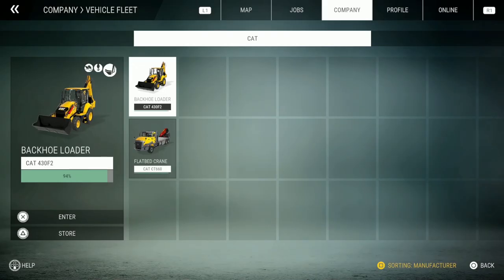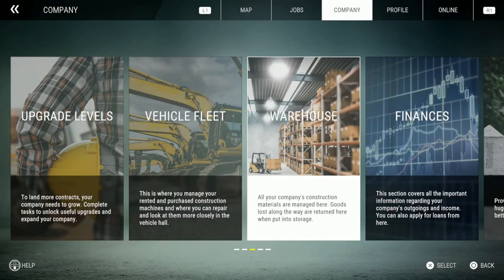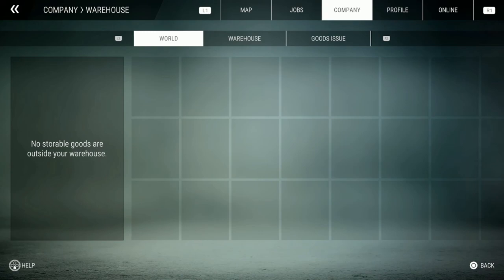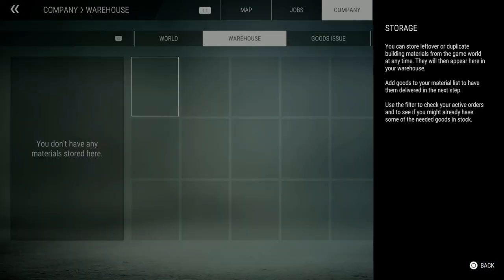Right now the only things we own are a backhoe loader and a flatbed crane — we barely have anything. Then we got the warehouse, which is where all your company's construction materials are managed. Goods lost along your way are returned here. In the world section you can see all the goods that you own but have not stored in your company — goods that can be found anywhere in the world.